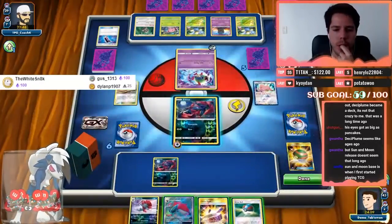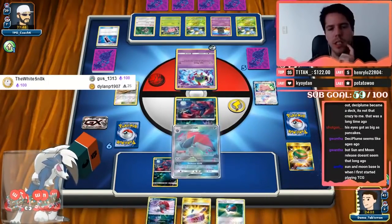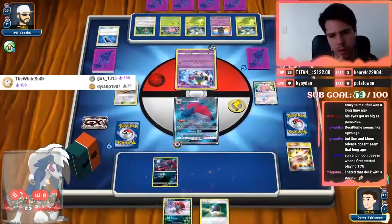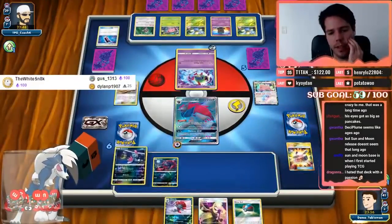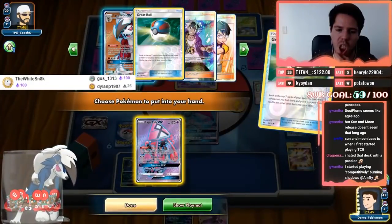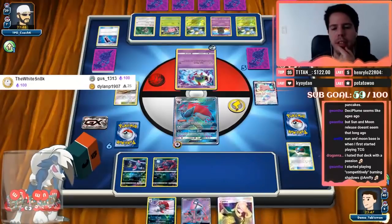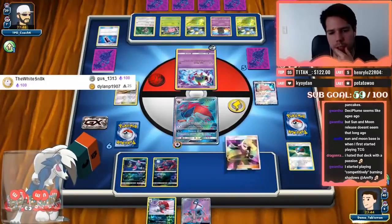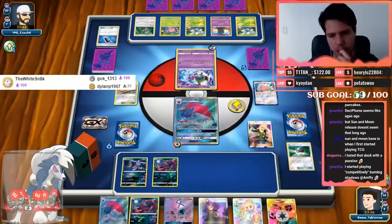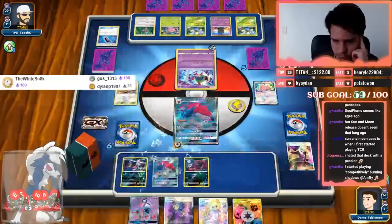Seven in the Lost Zone — 140 damage. My Zoroark still needs quite a few more. Let's trade first and then Great Ball. There's a Cynthia — nice. I'll Great Ball to thin — there's a Lele. I'll grab the Lele. Do I want to bench the Lele though? It's just an extra target. There's nothing I can play to guarantee energy. I do find the energy, so I'm very glad I attached that one. Lay-lay-lay-lay or Lillie? I think the Lele. I got the DCE anyway, so technically it doesn't matter.